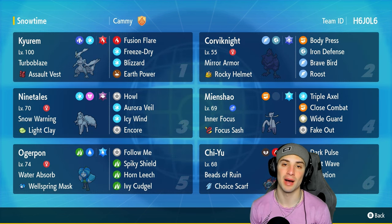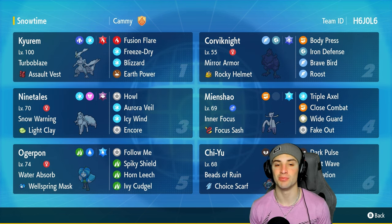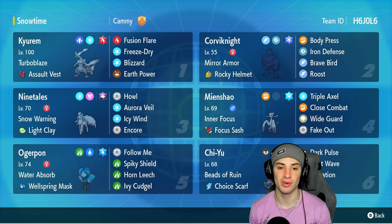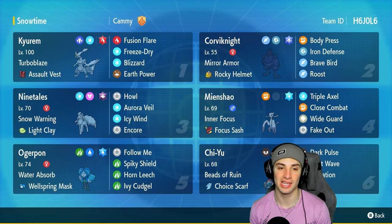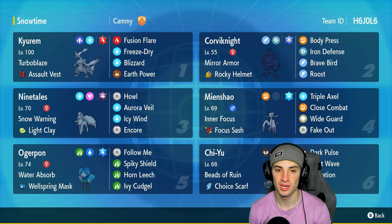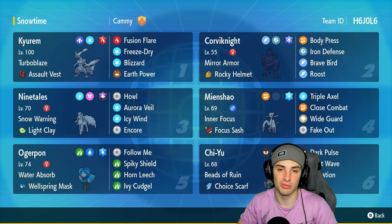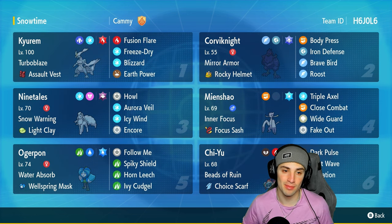Starting with today's team preview: Kieran White in the top left with Turboblaze and the Assault Vest as item, making it as bulky as possible. It's got Fusion Flare for coverage, Freeze-Dry, Blizzard, and Earth Power. It also has the Fire Tera type to make Fusion Flare do a little more damage, plus that's a nice defensive Tera type. Ninetales can be perfect as a snow setter — it's got Light Clay and Aurora Veil.